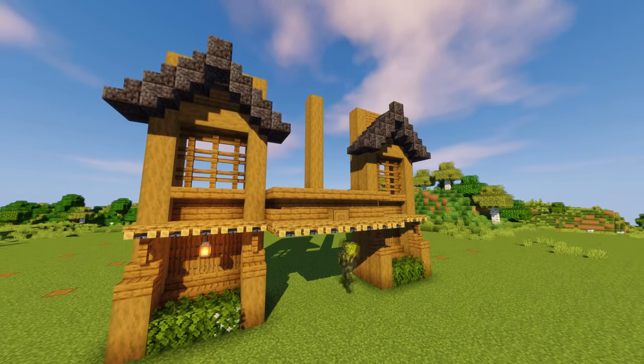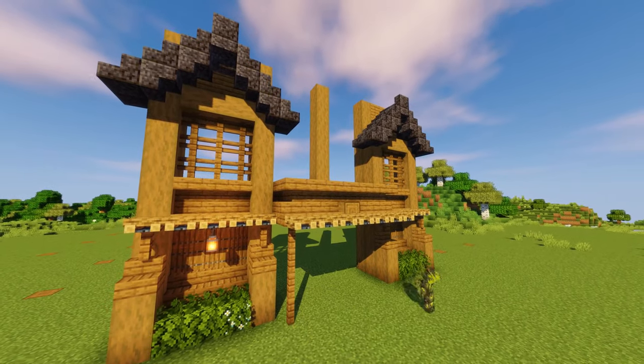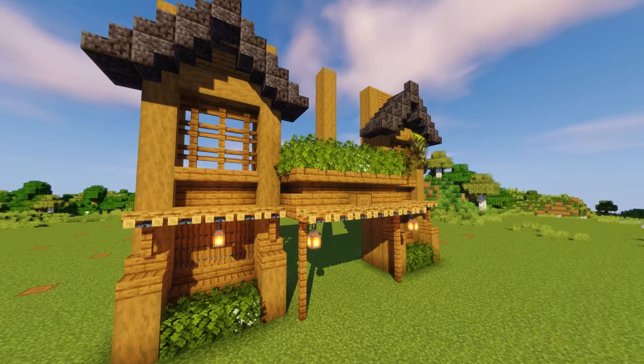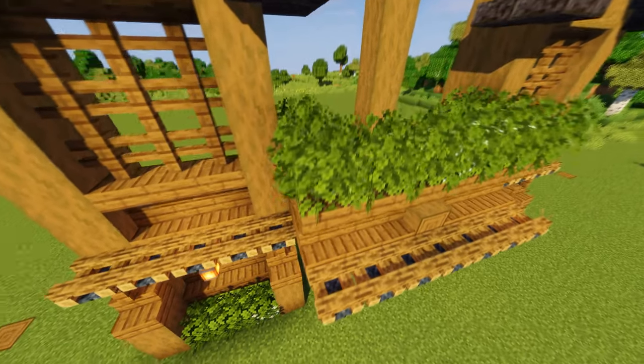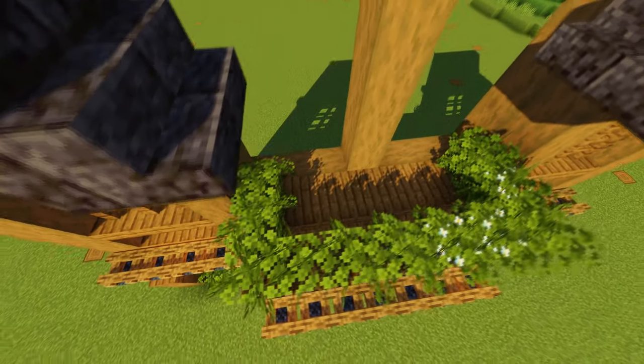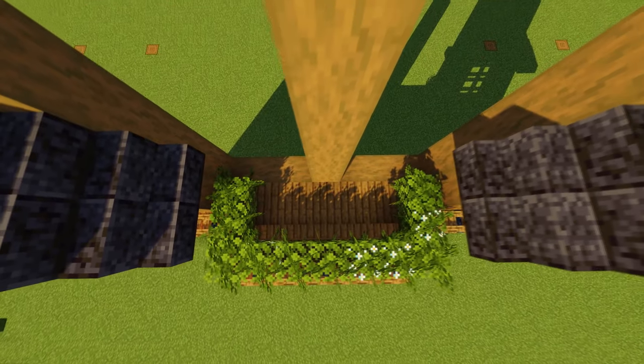I've got some upside down stairs as well, brought some fences coming down — I thought yeah, stick some lanterns on, bit of bush like that. Maybe in the middle a log going through, just a simple entrance going through like that.